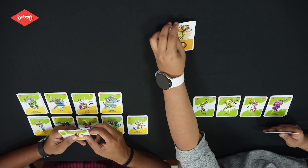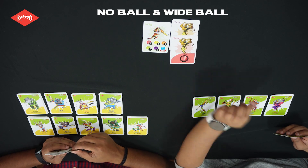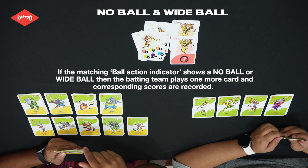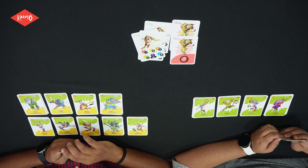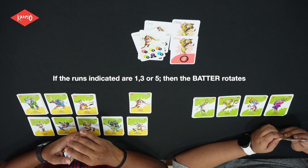Here's Clemmy's first ball, and this is Lorsi's first ball. The outcome of the batting action should match the colour of the ball. Here's Clemmy's second ball, and this is Lorsi's second ball — he gets a no ball, so he gets another card to play. Keep in mind that on a no ball, the batter can be dismissed only by run out. He scores one run. And now since he scored one run, the non-strike Maxie plays. If the runs indicated are one, three, or five, then the batters rotate.